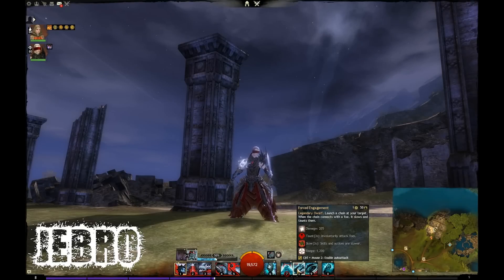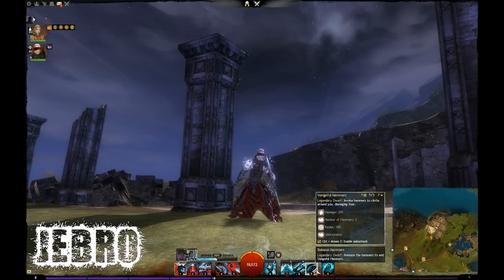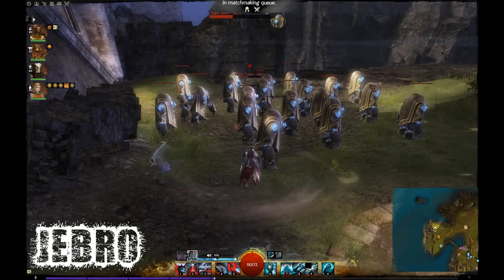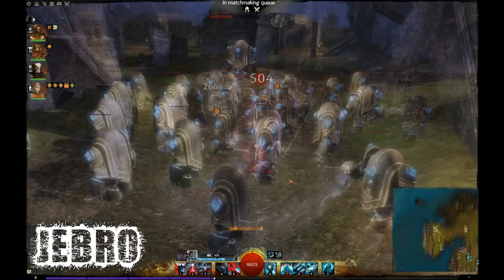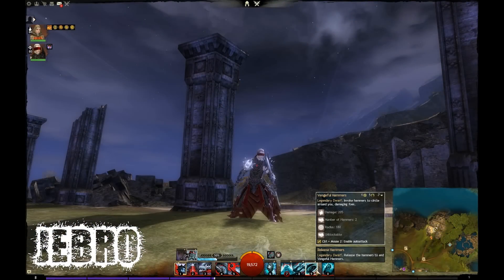The next ability is called Vengeful Hammers — two hammers that rotate around you, dealing damage. This is a toggle, which is a new mechanic for this class. To release the hammers, you click it again so you don't lose all your energy — the energy bar is next to the two legend icons above the weapon skills. You've got to make sure you toggle that on and off to use it effectively with your energy bar.